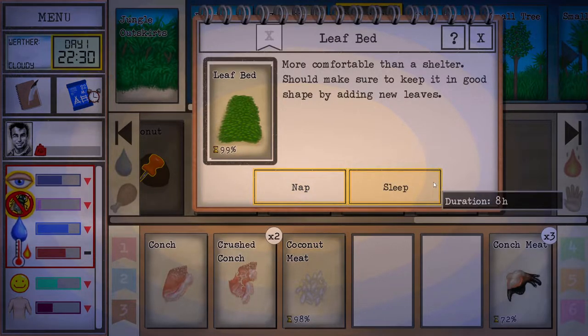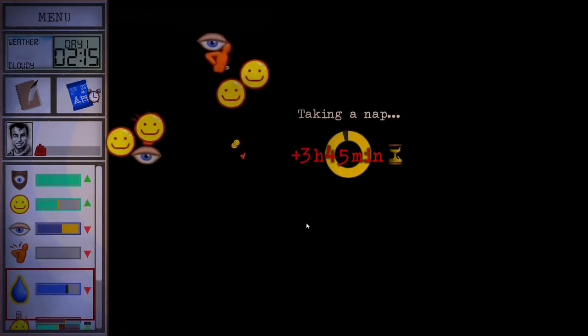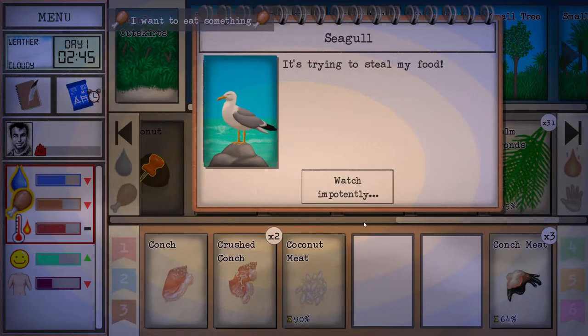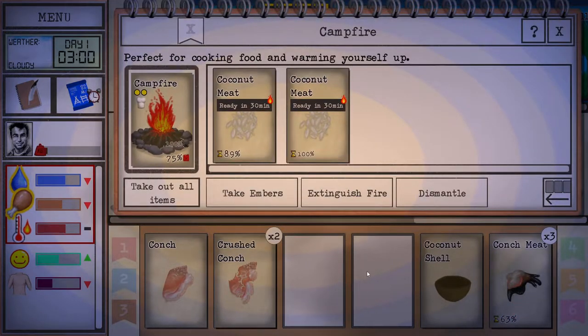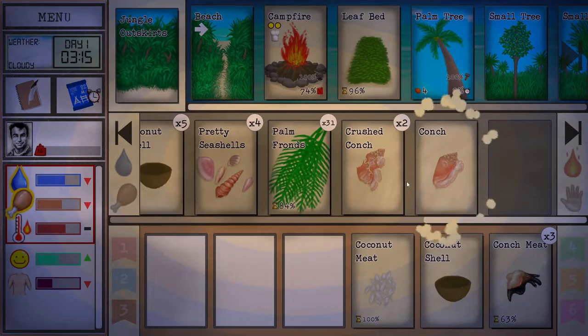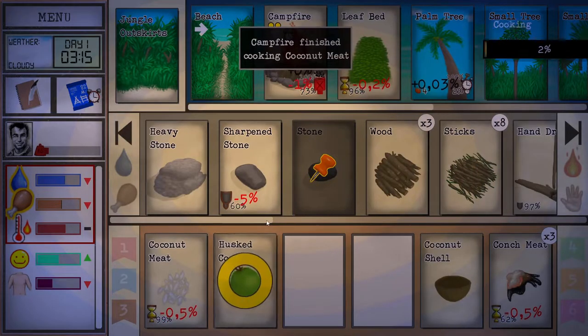I think we should go to sleep now — everything seems fairly stable. I like to nap in this game. Taking a full night's sleep is good for destressing and getting your thoughts in order, but right now we just landed on this island and really have to survive so we can't afford eight hours. You can see the sleep bar is full so that satisfies our sleeping needs. To prevent seagulls grabbing your coconut meat, remove the meat from the coconut half in your hand — seagulls won't be brave enough to approach the campfire either.